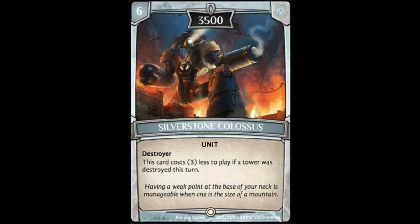Our second card today is Silverstone Colossus. It's a six-cost unit with 3,500 power. It has the Destroyer ability, and it reads: this card costs three less to play if a tower was destroyed this turn. This card's pretty good for a common, in my opinion. Being able to drop this on turn three, if you broke a tower with one of your one or two drops on turn three, and then put a lot of pressure on your opponent to get rid of this before you start breaking towers, plays really well into some aggro strategies. Really good card for a common.